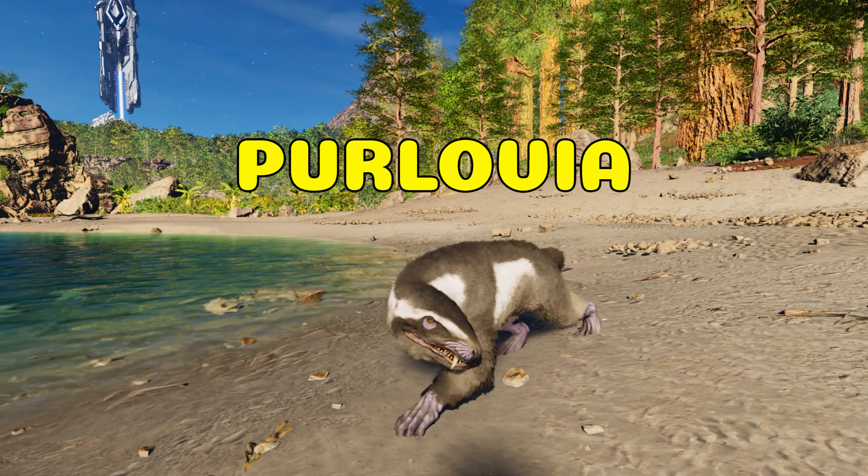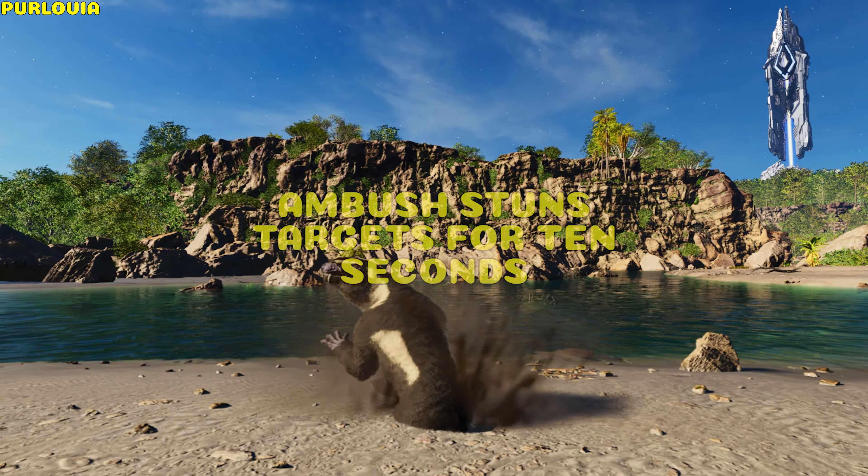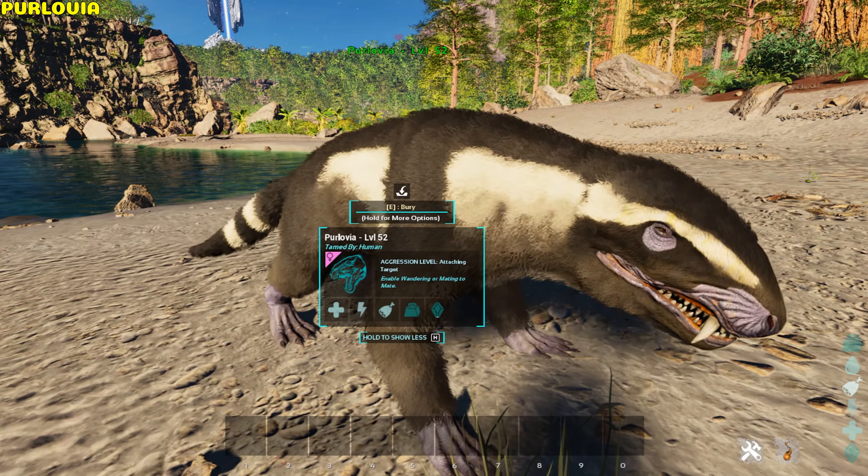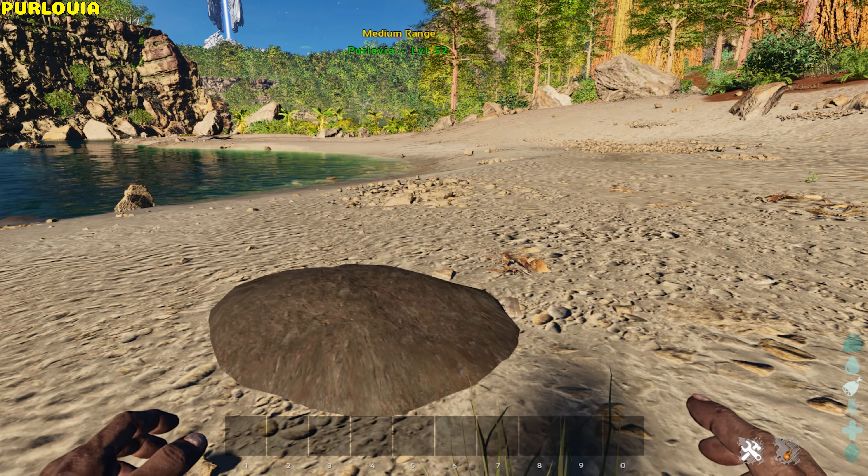Purlovia. It can bite and ambush. The ambush stuns its target for 10 seconds. It also has a bury option, making it invisible to non-allied players.